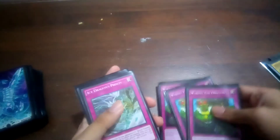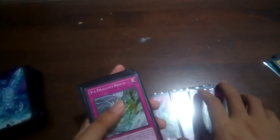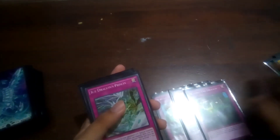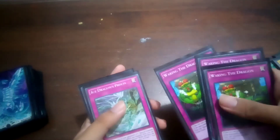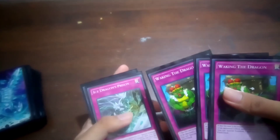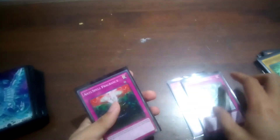And 3 Waking the Dragon. I feel like this card is very impactful in this Eldlich deck because it can summon extra deck monsters and beaters at the same time. It is a very tactful card because it is a trap that can bait your opponent's backrow removals. Then 2 Ice Dragon's Prison — staple trap — and 1 Anti-Spell.